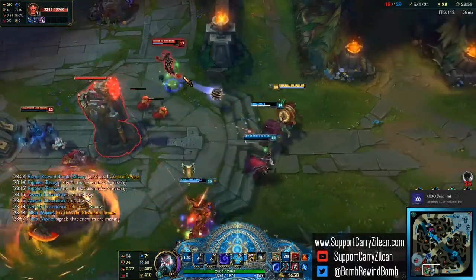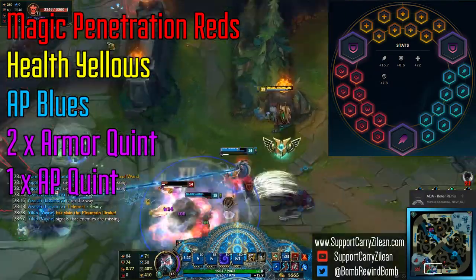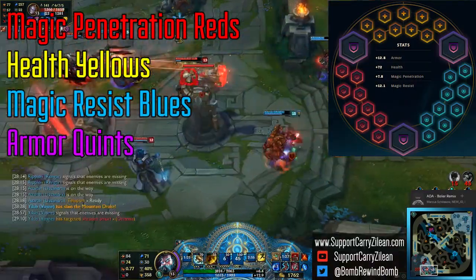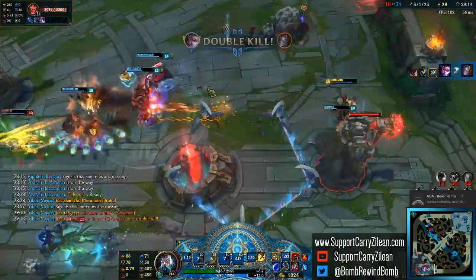As for Runes, I tend to take Magic Penetration Reds, Health Yellows, Ability Power Blues, 2 Armor Quints, and a single AP Quint. You can also take Defensive Runes and just stack Health, Armor, and Magic Resist. For this build, the runes don't really matter that much, so just take something you're comfortable with.